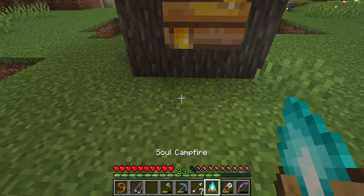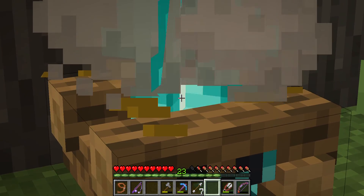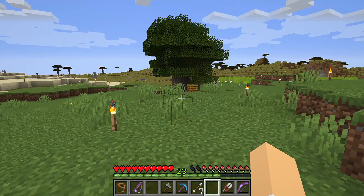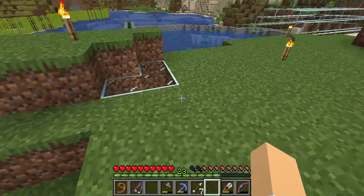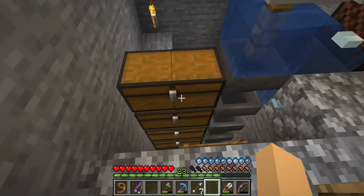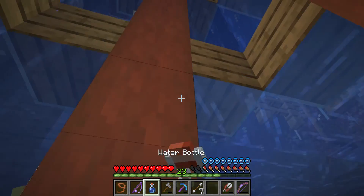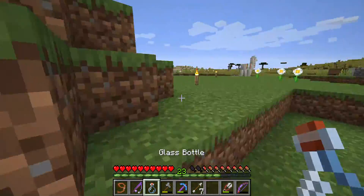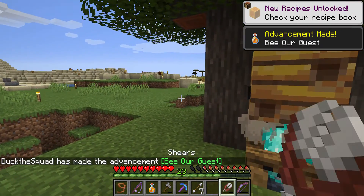Does this work? Damn, this is actually cool. I didn't know there was a soul campfire. I knew bees were added to the game, I just didn't know anything about the nether. Or do you need bottles? I might have bottles. Let's head down. I need to make a water elevator — that would be kind of cool. Let's head back to the top. Bees are guests! I got a new advancement.